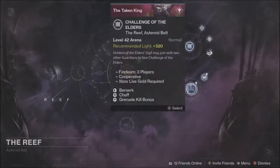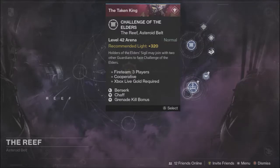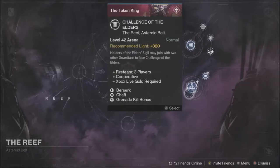Moving into the Reef, we have the Challenger Elders this week with Berserk, Chaff, and Grenade Kill bonus. To access this you need to go to the Reef, the Vestrian Outpost, and buy a Sigil from Varex for currency. Berserk means enemies will not flinch even after massive damage. Chaff means your radar is disabled. A Grenade Kill bonus means you get bonus points from Grenade Kills.